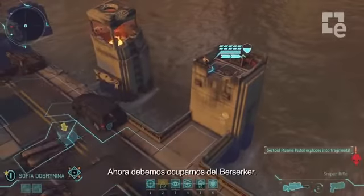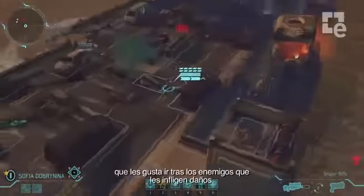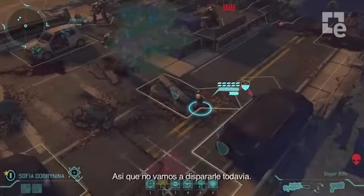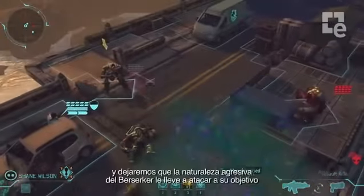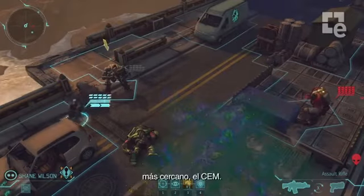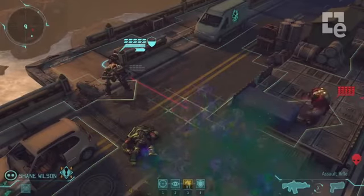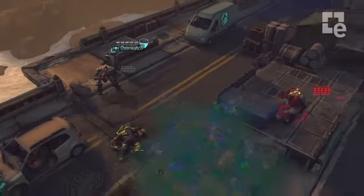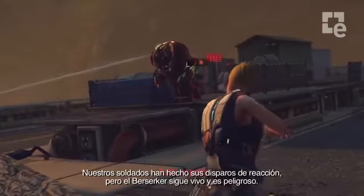Now we have to deal with the berserker. Those of you who fought berserkers in XCOM Enemy Unknown will remember that they like to go after enemies who deal damage to them. So we're not going to shoot at him right away. Instead, we're going to set up overwatch shots with both of our soldiers and let the berserker, whose aggressive nature leads him to engage the nearest target, have a go at the mech. Our soldiers take their reaction shots, but the berserker is still alive and dangerous.